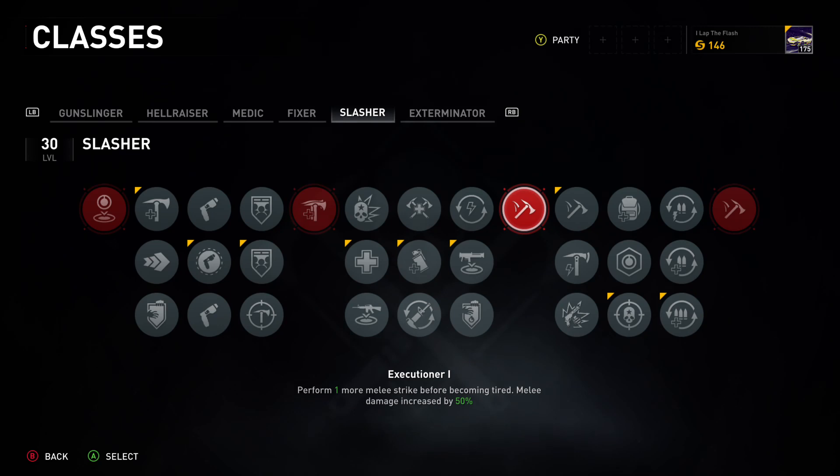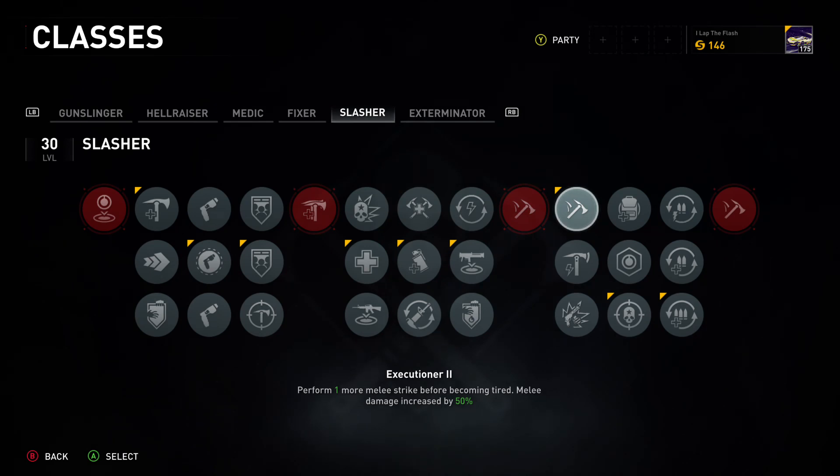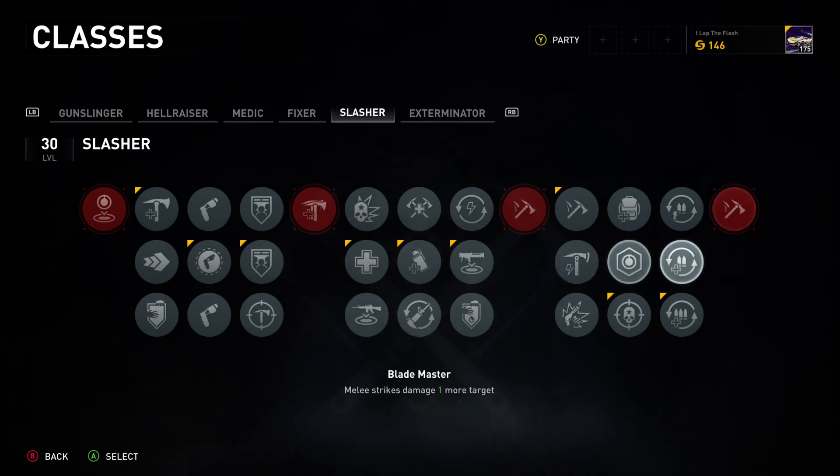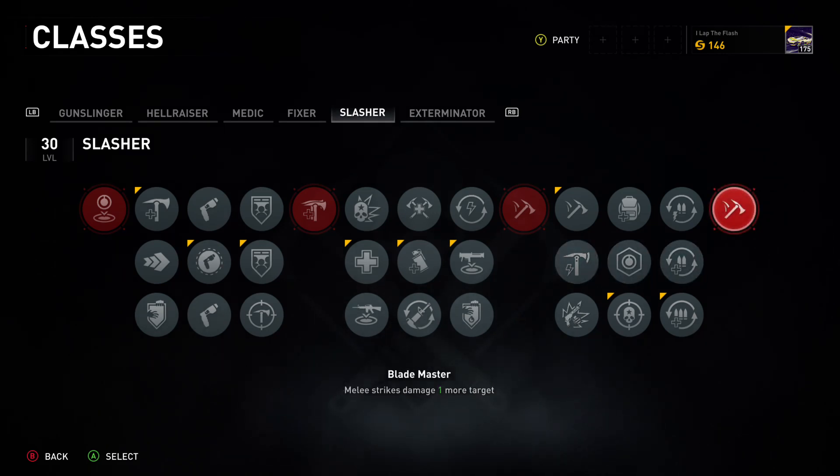You want to take both the perk that gives one more melee strike before becoming tired and the perk that increases melee damage by 50 percent. Combined, these two double your melee effectiveness and make it very easy to slice through crowds — that's what you want if you're going to have fun with this class. Killing 15 zombies allows you to hit one more target per melee for 10 seconds, but at the end game you're already hitting three targets per swing.